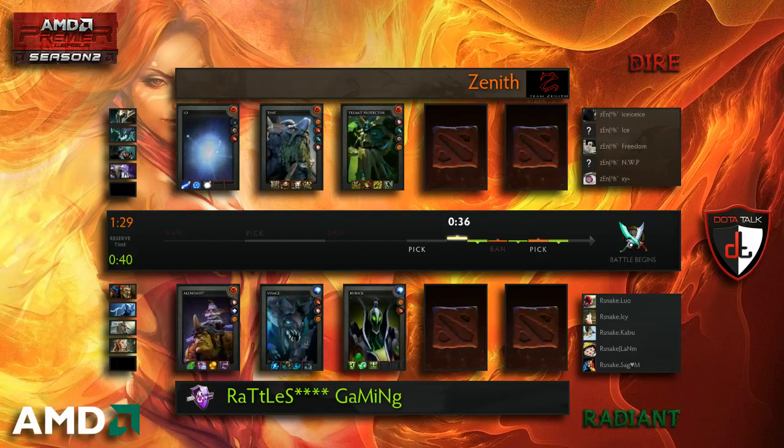Rubik will be the support that Rattlesnake goes for as their secondary support — you've got the Telekinesis to set things up and Arcane Orb helps out. Shadow Demon not the one in the end. One of the first games we've seen Shadow Demon completely ignored — not banned nor drafted. He has his ins and outs; sometimes everybody wants to play him and then nobody does.